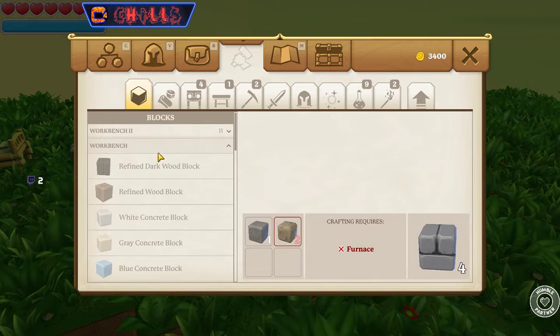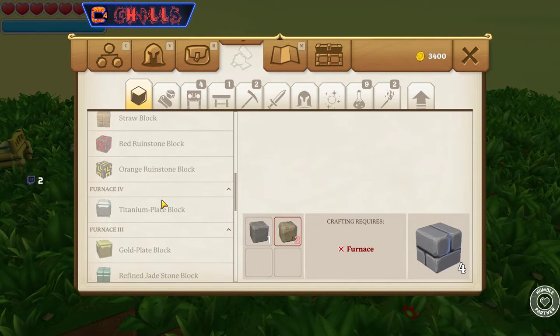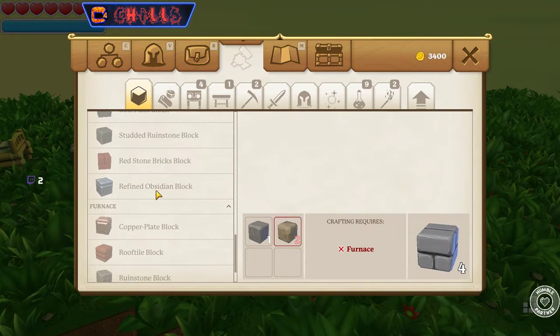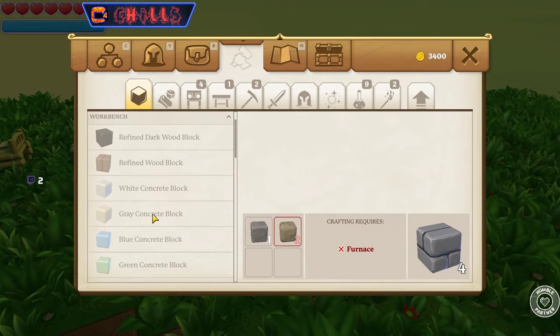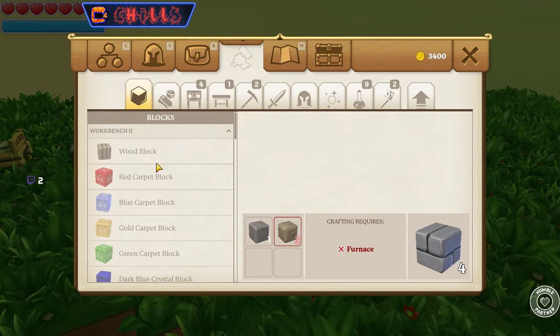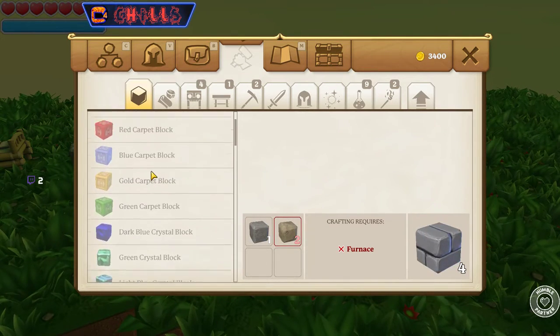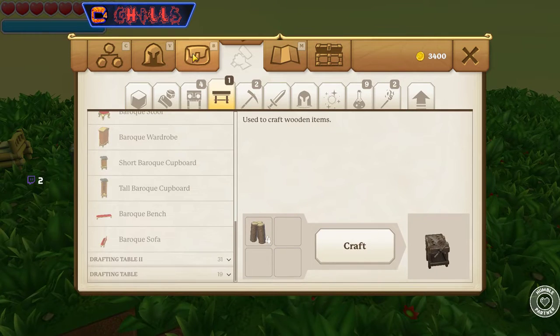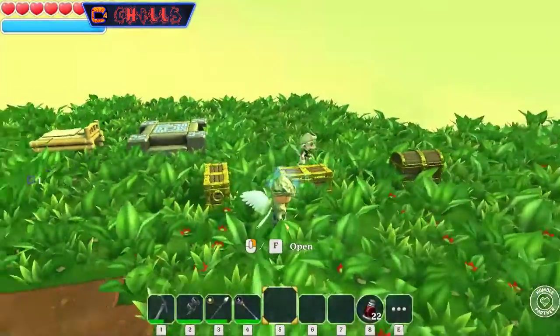Okay, hang on. Workbench: gray concrete, refined bamboo, titanium, refined marble, copper, rooftile, bruinstone. What the heck, man? Workbench two — nada. I'm working on a garage for the mansion and I was really hoping to use the yellow stone brick.